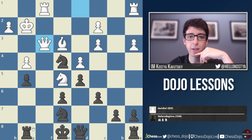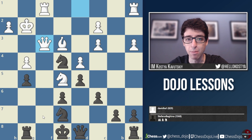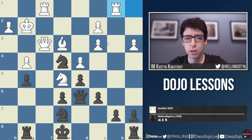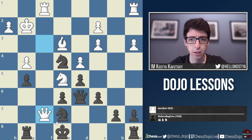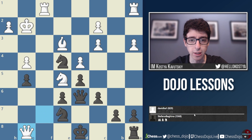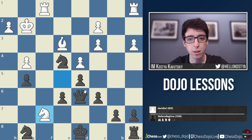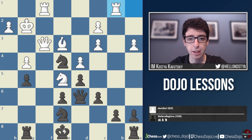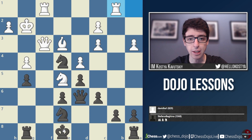Instead we see knight e4, white takes on g5, hxg5, queen f3, and all of a sudden black is in huge danger. White is threatening mate on e1 and the king just never gets out of the center — big problems for black. Queen d6 is played and now white goes rook to b1. I think already white could have won with queen f7 check followed by queen takes g8 — a nice sacrifice. The point is that white gets knight f7 next move, giving the queen for a rook, and after black takes back, white plays knight f7, winning back the queen for just the knight, ending up with an extra exchange in a completely winning endgame.